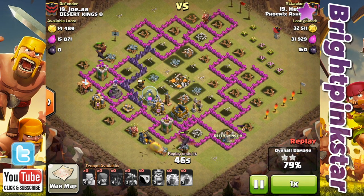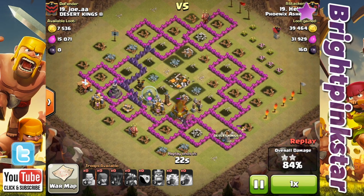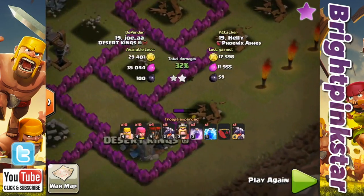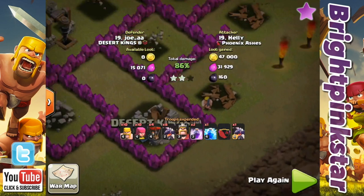Usually Helie takes two rage spells and a lightning with dragons — that way if archers, wizards, or witches come out of the clan castle you can zap them. But unfortunately on this raid it was a dragon in the clan castle, so the lightning wasn't much good. It would have been better to take three rage spells, but it was the first time this base had been attacked so we didn't know what was in the clan castle. The final dragons go down and there's just a barbarian whacking a wall at the bottom. That was 86% from Helie — still a pretty decent raid. She does usually get three stars, but well done on that raid.